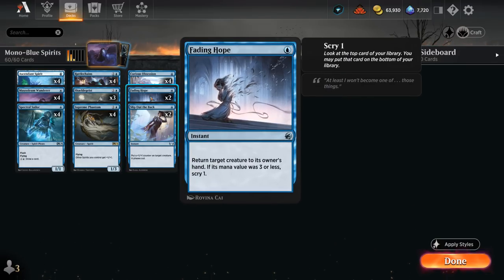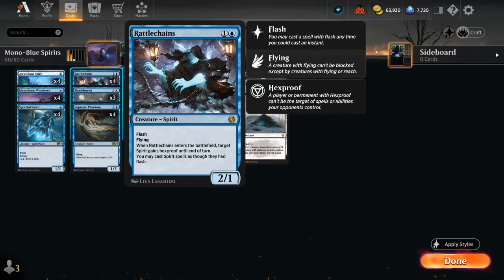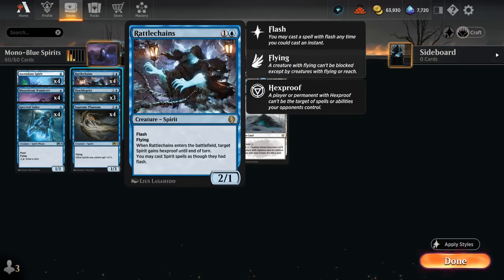Our other interaction includes two copies of Fading Hope to bounce opposing creatures, maybe countering them on the way back or just outrace our opponent. We also have Shackle Geist, which can tap opposing creatures down if we tap two of our spirits — and we've got lots of cheap spirits we don't mind tapping. Rattle Chains is a 2/1 flyer with Flash that can give one of our creatures hexproof until end of turn, protecting them from removal, especially when Curious Obsession is involved.